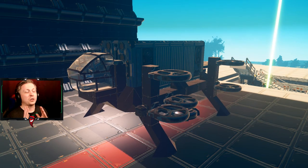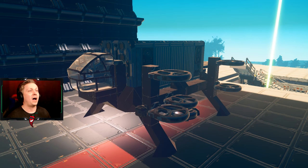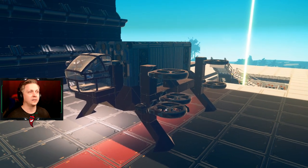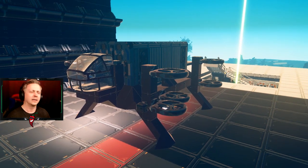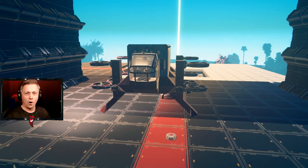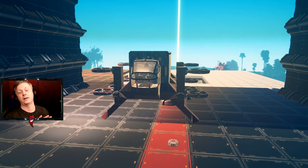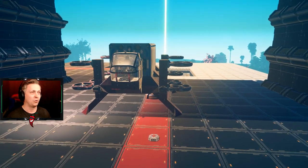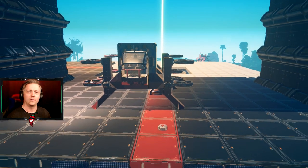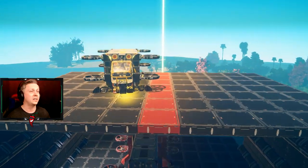Welcome everyone to another episode of Plant Nomads. Recently in one of my build episodes I made my 'fugly truck' - my fugly truckling, I guess. It is very specifically built for hauling storage containers. I didn't really expect anyone to have something of a similar sort already built, but browsing the workshop I came across today's design: the LCC01 Eagle by Andreas.